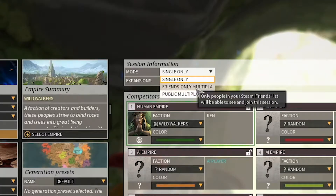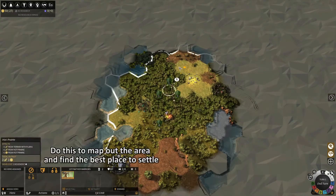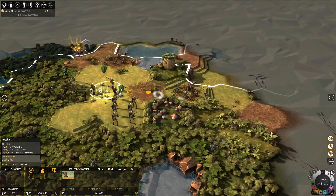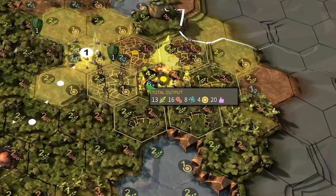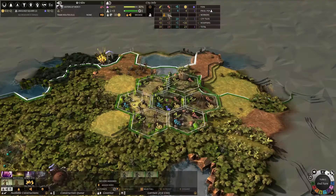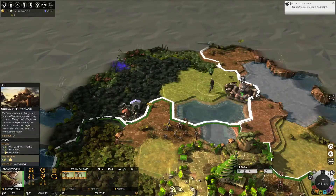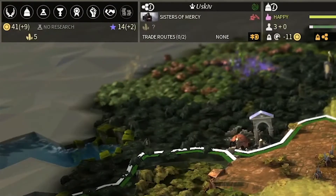Split your army into four separate units and run the soldiers and hero in different directions in the starting region. Select your settler and find a place with at least good food and good production — try to settle on or near anomalies, as they generate the most resources. Move your hero and soldiers to the nearest ruin or towards your main quest objective and merge them when possible. Build the Founder's Memorial first and research Language Street.